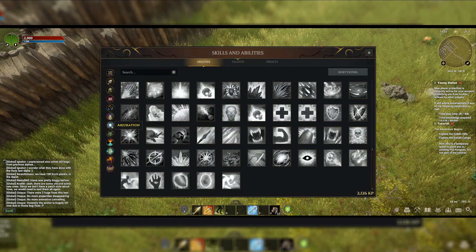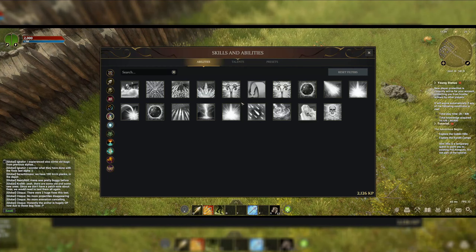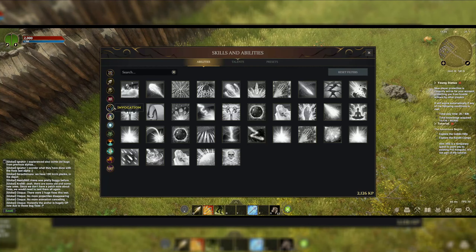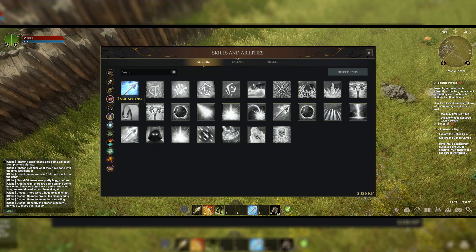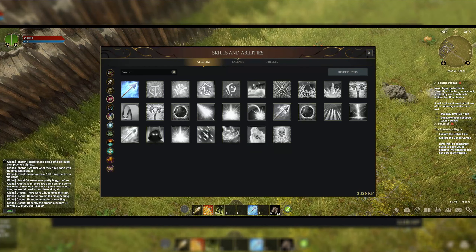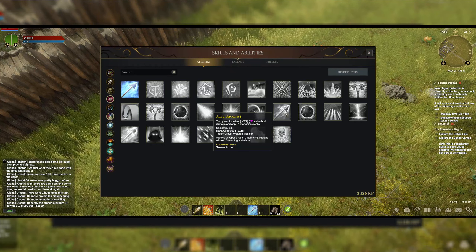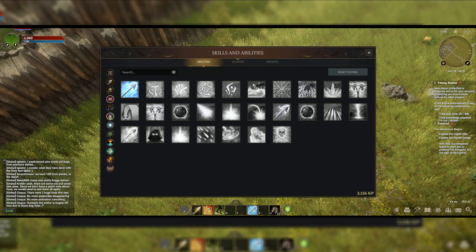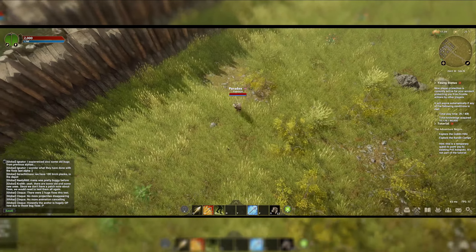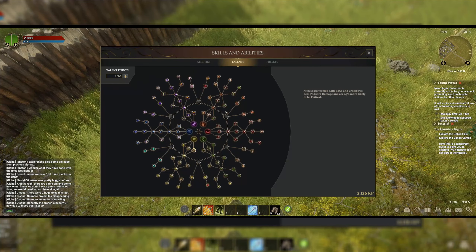This is a much better way for Dynamite Studios to present this information. Now you can figure out which tree of abilities you're looking for, which one's going to best complement your classless character, and you know exactly where to go. For example, for my archer character I'm going to be looking for things like burning arrow and acid arrow, and I can more easily map out my play style and direction.